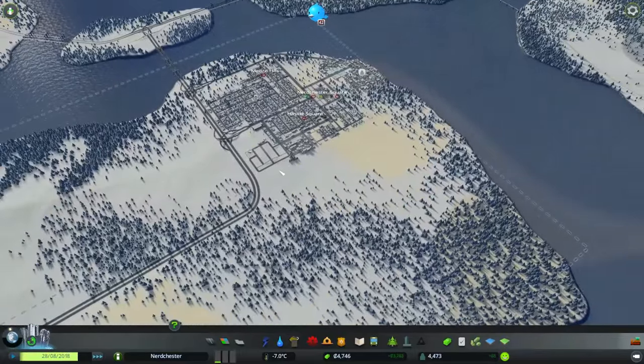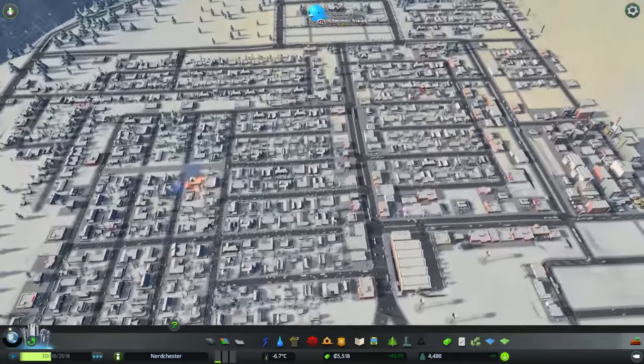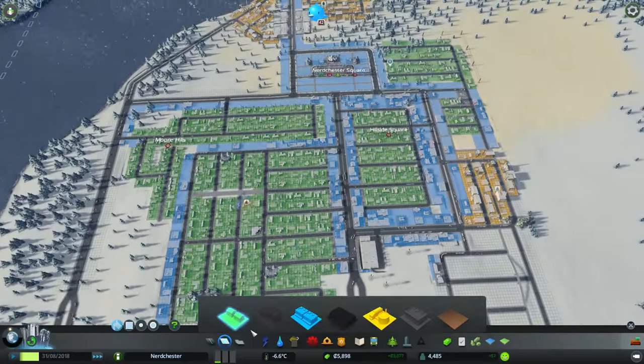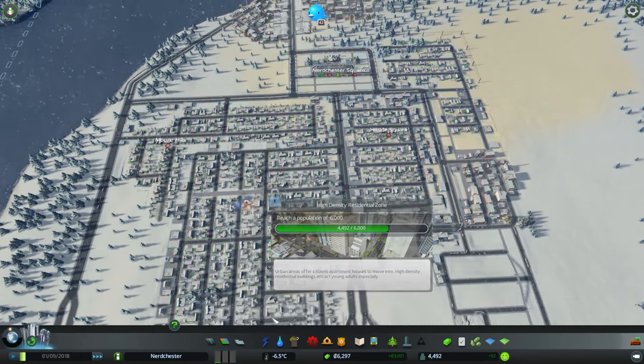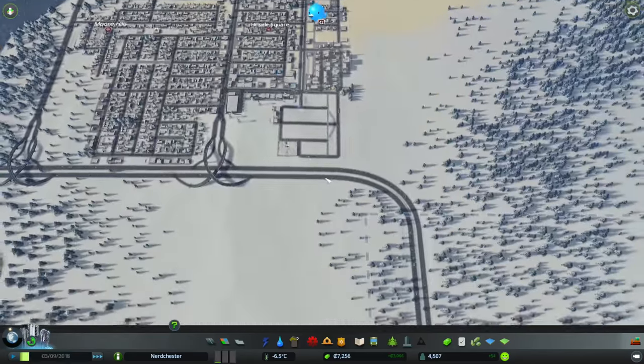I really do love how this is coming along. It's grid-based but it's working — that's not something I get too often. Eventually this will all go high-density and it'll be excellent. We need 6,000 people to get high-density zoning, but we're getting there — we are absolutely getting there.